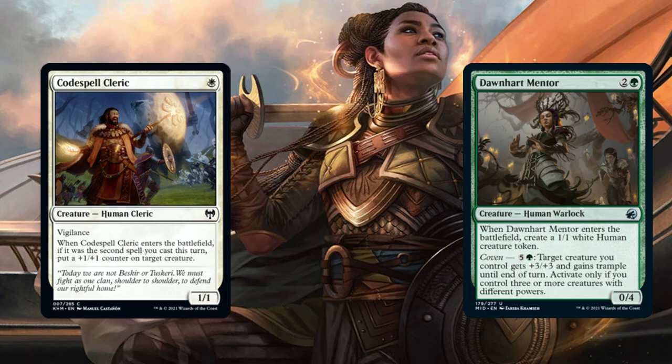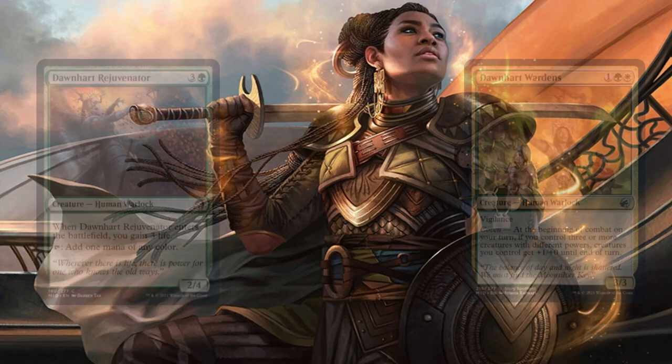Next we have Codespell Cleric and Dawnheart Mentor. The Codespell Cleric has Vigilance, and when it enters the battlefield, if it was the second spell cast on that turn, you give a target creature +1/+1 permanently. For the Dawnheart Mentor, when it enters the battlefield it creates a 1/1 Human Creature Token, and it has a Coven cost of 6: give a target creature +3/+3 and trample until end of turn, only if you have three creatures with three or more different powers.